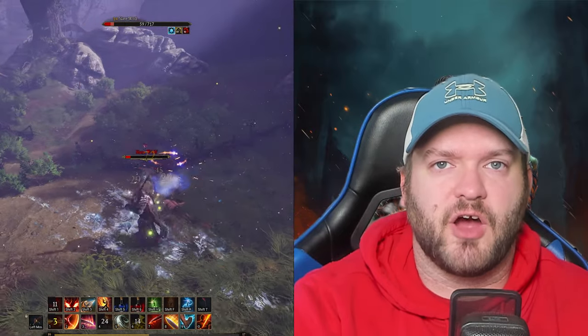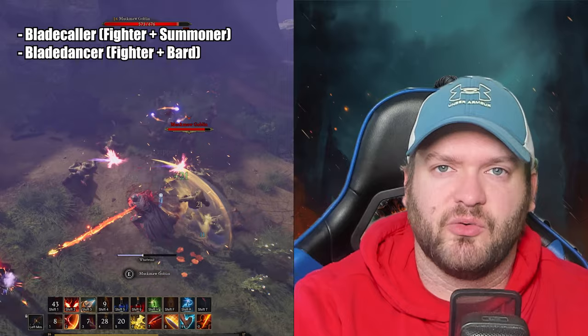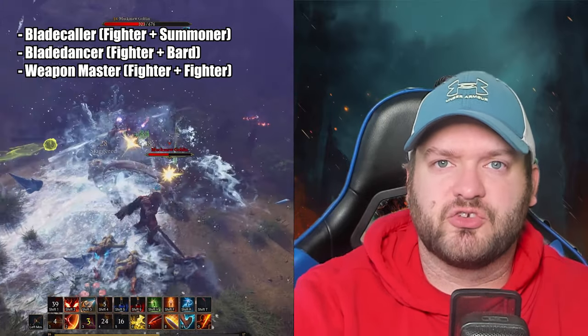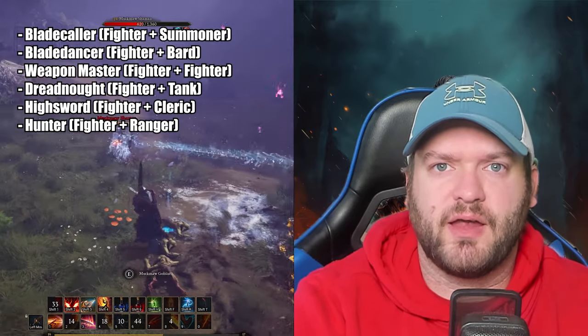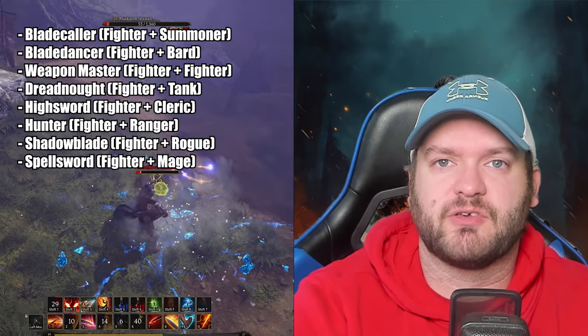For the Fighter, these combinations include the Bladecaller, which is a Fighter Summoner; the Blade Dancer, which is a Fighter Bard; the Weapon Master, which is a Fighter Fighter; the Dreadnaught, which is a Fighter Tank; the High Sword, which is a Fighter Cleric; the Hunter, which is a Fighter Ranger; the Shadow Blade, which is a Fighter Rogue; and the Spellsword, which is a Fighter Mage.